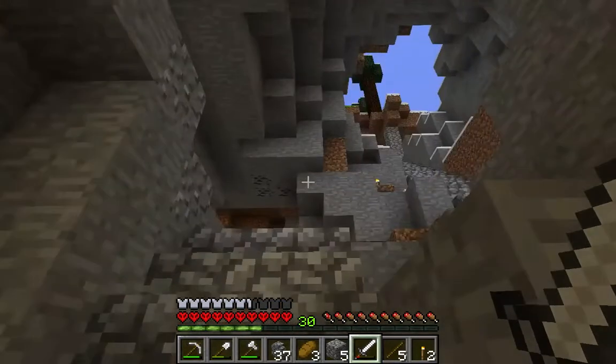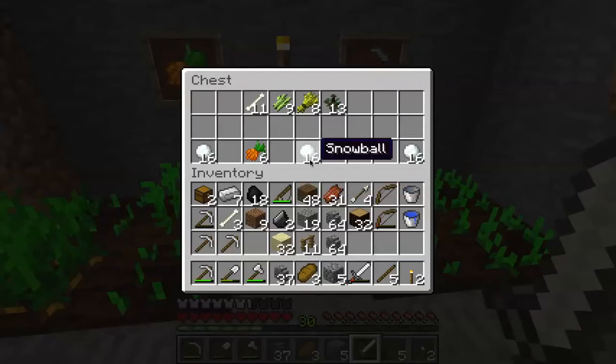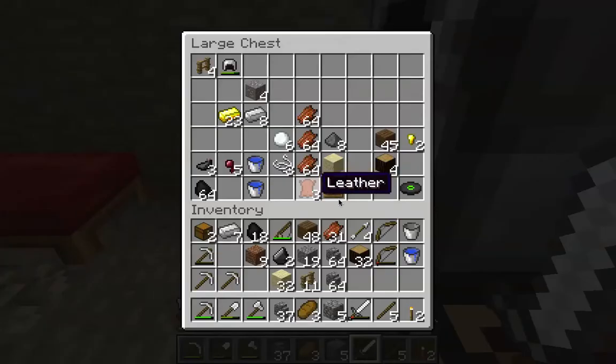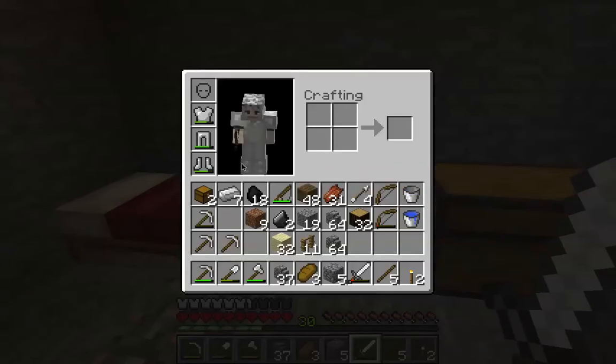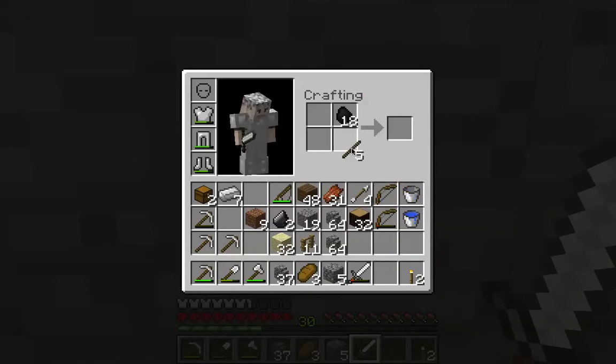Alright, so we're going back up. Food stuff in here, so I'll put the bones up there. My iron helmet — I took it off because I got a leather one, which isn't there. Maybe it's a durability issue. I did get the coal so let's add to the torch fund.